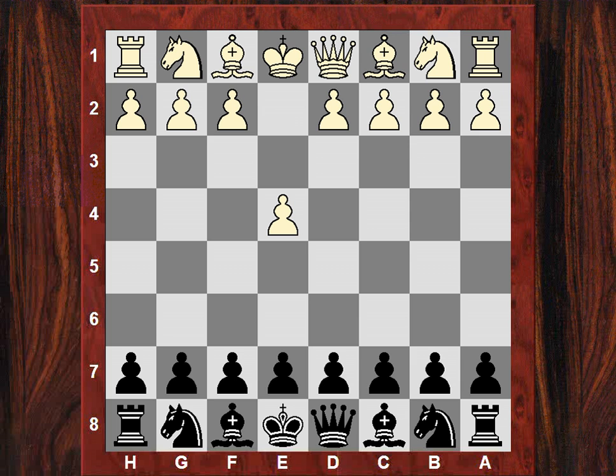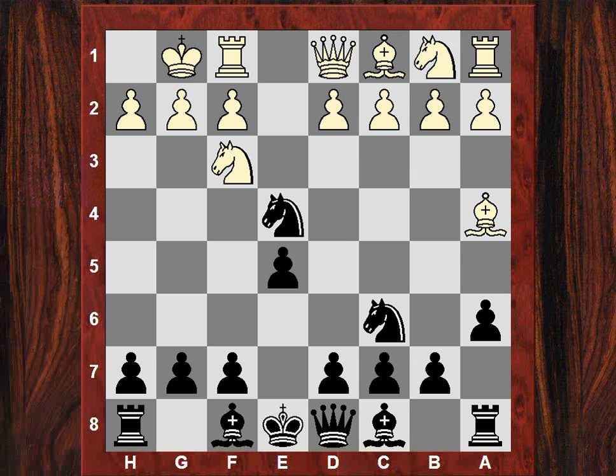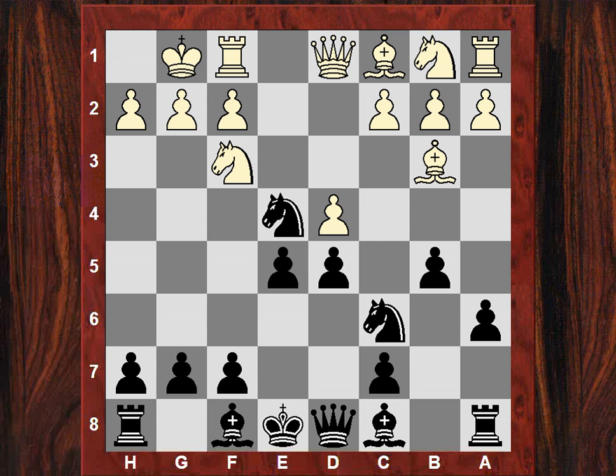E5 from Max. After Nf3, Nc6, we see the Ruy Lopez. After a6, Be4, Nf6 - a solid system as black in the Ruy Lopez. After castles, black takes on e4. Fairly standard move nowadays. D4, now b5 - black has a very solid occupation of the center still.